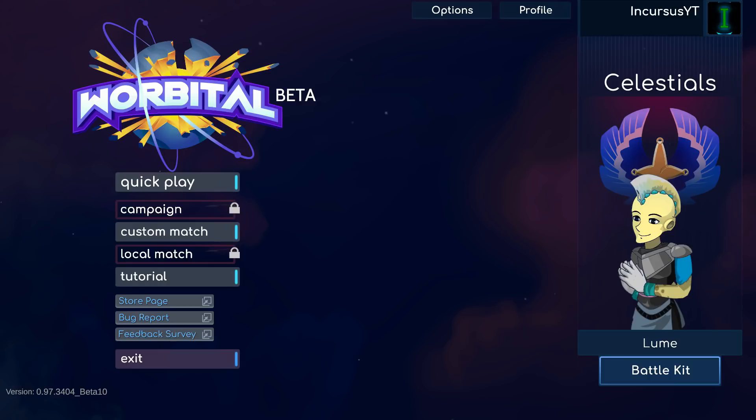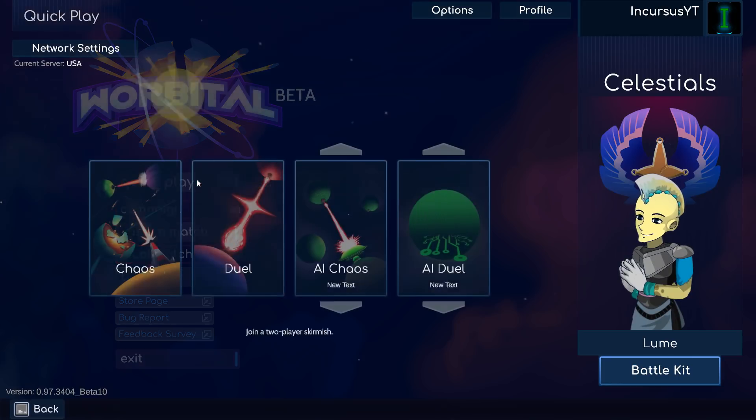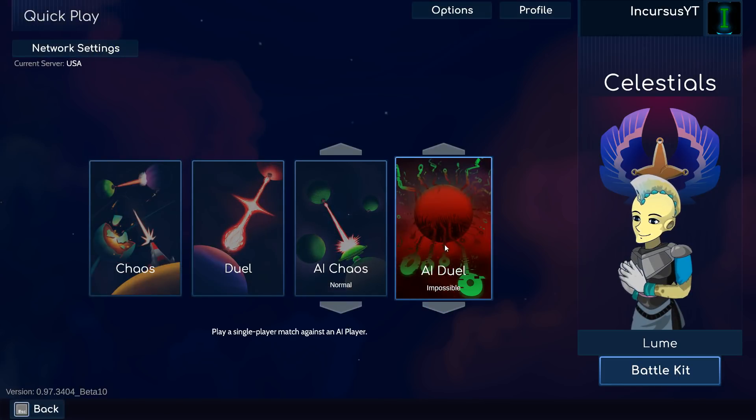Hello and welcome back to Warbital. With this last update to Warbital, there has been a brand new weapon added: the Solarite Gun, a weapon that utilizes the power of the Sun to destroy your opponents. So let's go ahead and test it out against the impossible AI.